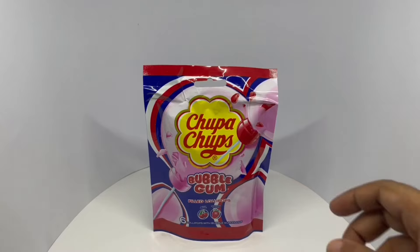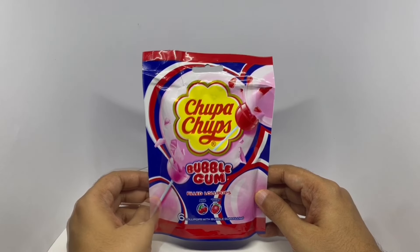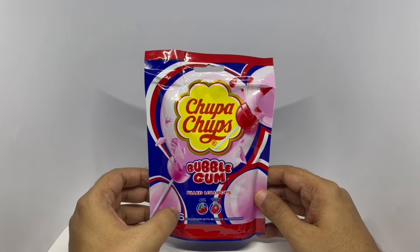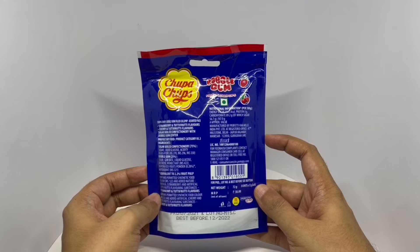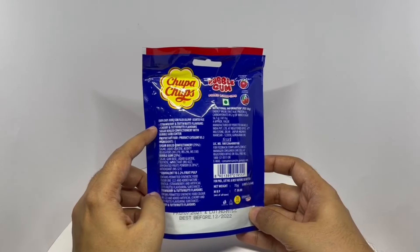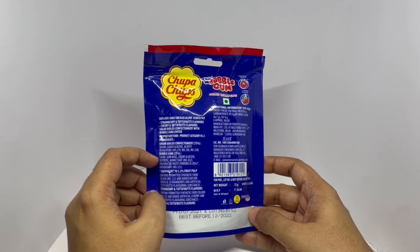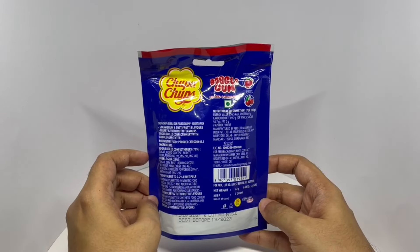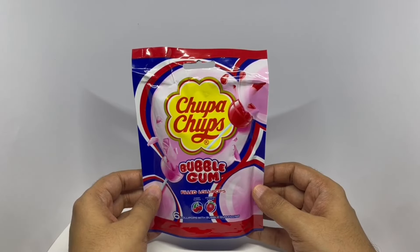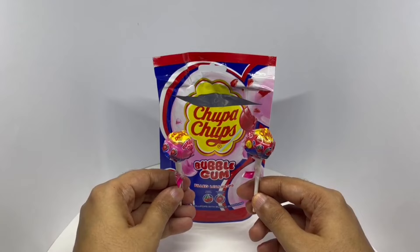Let's take a look at this bubblegum. These are from Chupa Chups — bubblegum fill lollipop. Beautiful packaging. You get six lollipops with bubblegum filling. Costs around 30 rupees or 50 cents or so. Manufactured in Gurugram, India. We get strawberry and cherry flavor. Ingredients are sugar, liquid glucose, acidity regulators, bubble gum which has sugar, gum base, liquid glucose, dextrose, humectant acid, dehydrated fruit powder, and antioxidants. This pack has 356 calories.